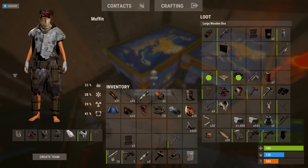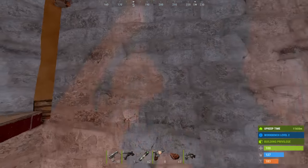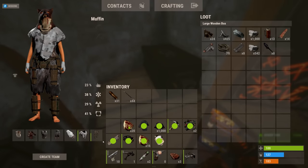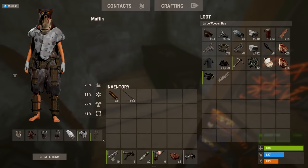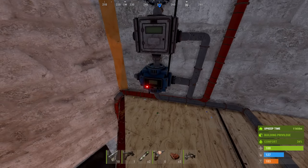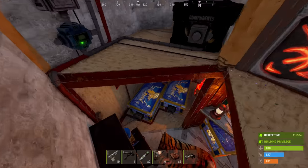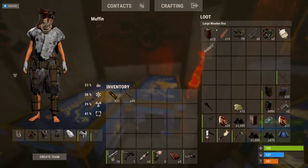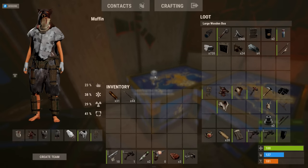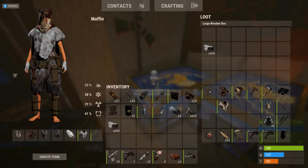I cleared the boxes so I could see if this works. I dumped everything into the drop box — and I started seeing resources go to the resource box and components to the components box. It looks like it's working — we got components in there, and the resources moved into there. Let's go! That is so cool.